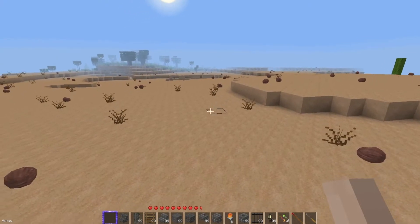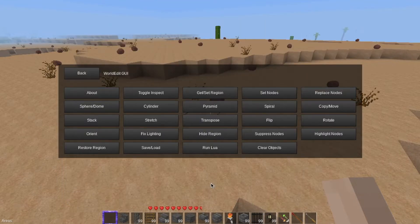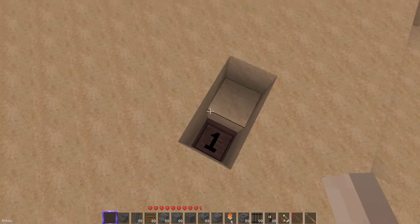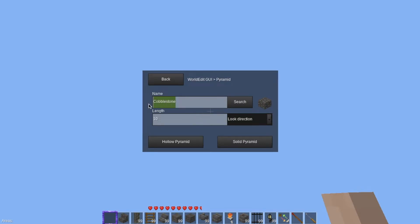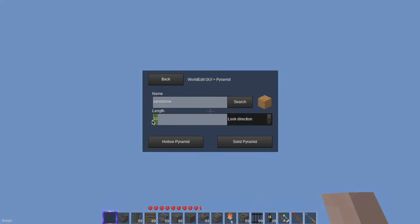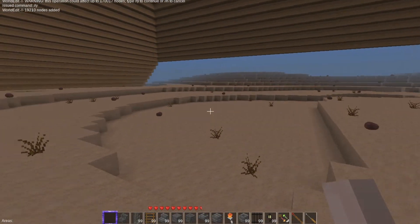Oh, that's why it didn't work. After we recovered from our crash, let's try this again. What ended up happening is I made it do something a little too much for the server. So we're going to go 50 instead of 75 and create a hollow pyramid — yes, continue — and there we go, there's our pyramid!